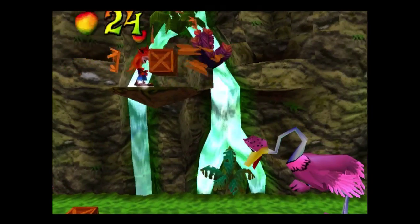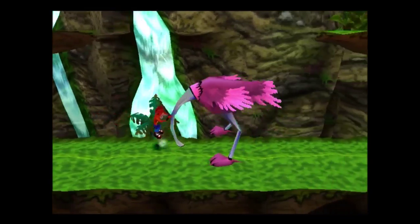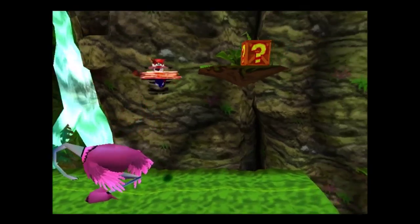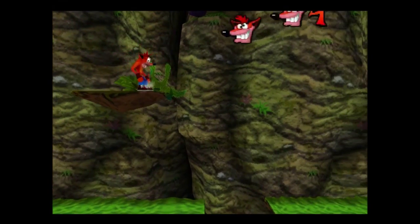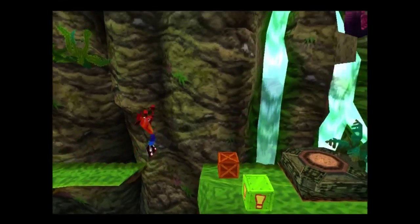That was actually the glitch high jump, which is slide jump then spin — it gets you a little bit of extra height. And although it's probably not intended to cross that — because it is actually a glitch — I'm using it anyway.